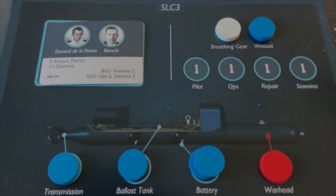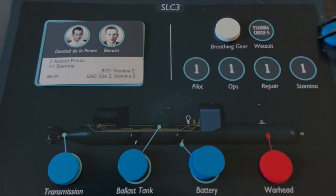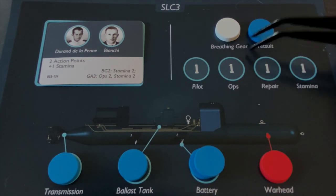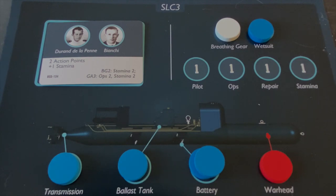The top right section of the SLC mat represents the functionality of the operator's gear — the breathing gear and wetsuit. Small counters on top indicate they're functioning fine. More counters can be added with equipment quality upgrades. If a counter is lost due to a fault or break, you must pass a check, and other bad things happen if you fail.